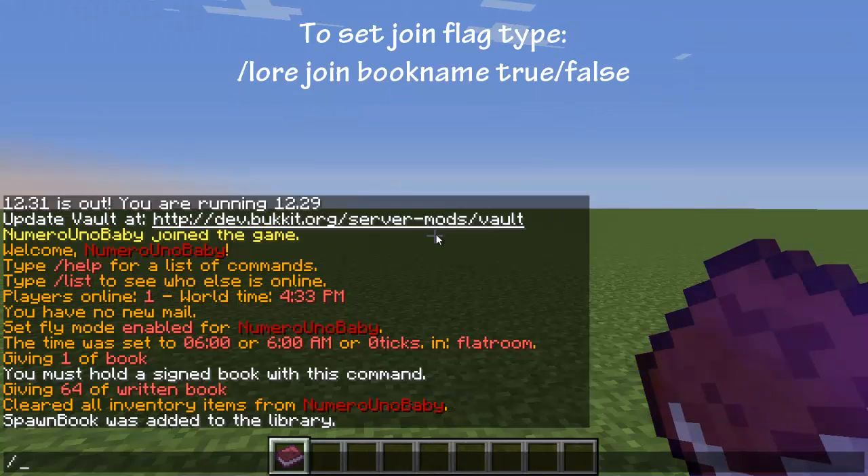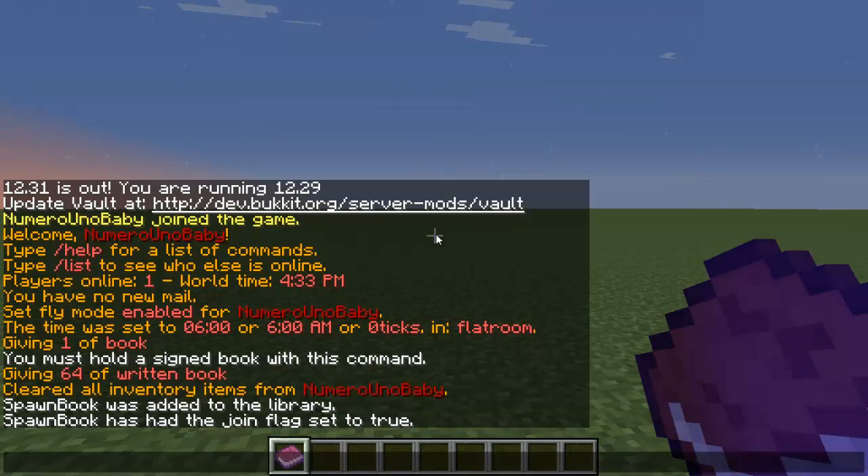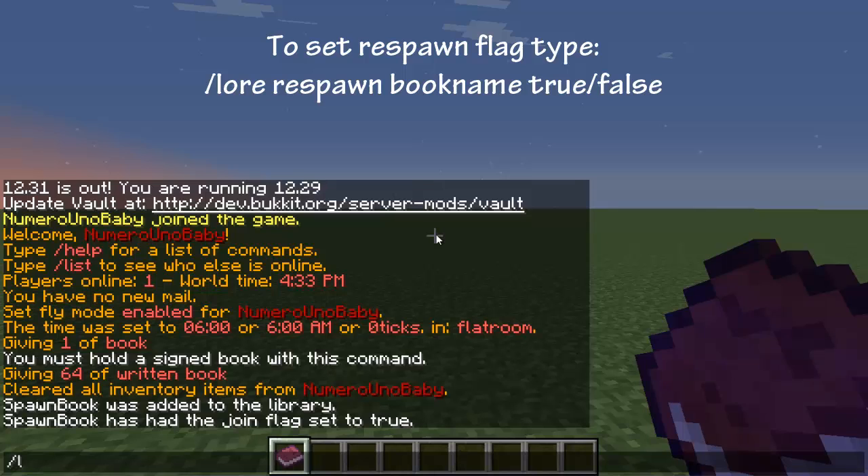To configure these settings, type /lore join followed by the name of the book. This controls whether players get the book as soon as they join the server. I'm going to set this to true so when a new player joins they get this book — you either put true or false. The next one is the respawn setting.